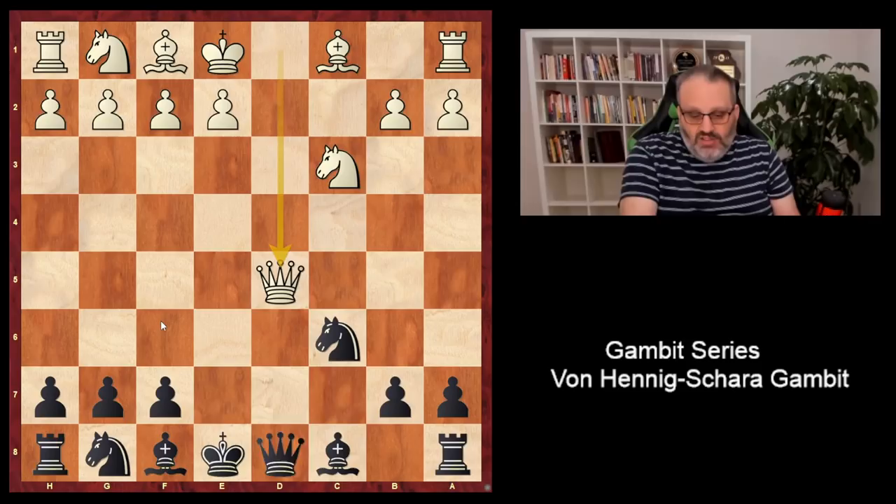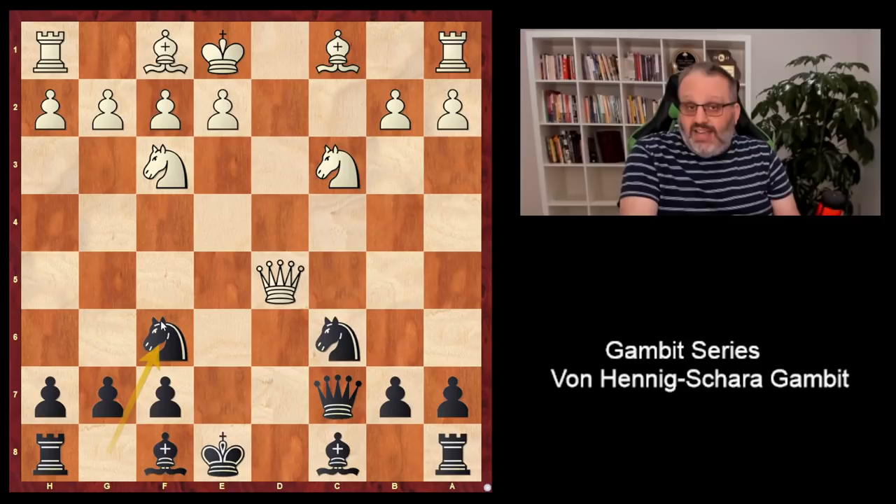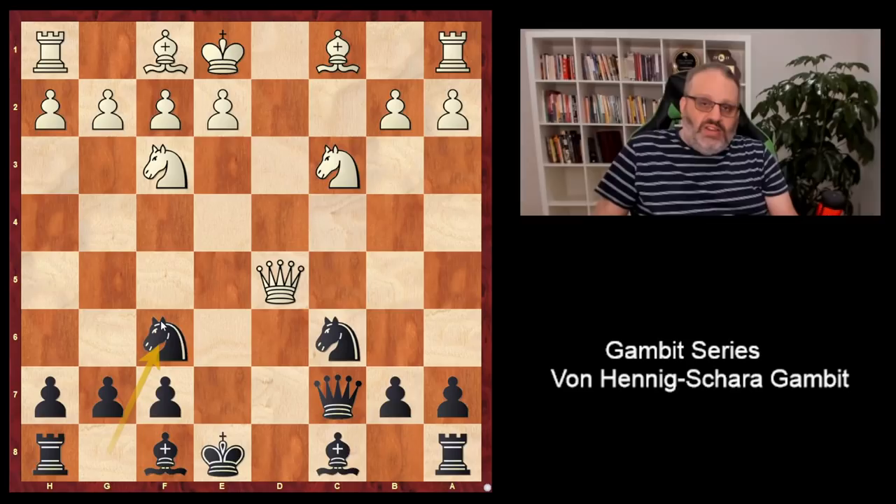Queen takes is the preferred move. Black doesn't want to trade queens — black wants to harass white's queen. Queen c7 is the main move. Knight f3, knight f6 attacking the queen on d5. Now here we have a split: white can play queen d3 or queen b3. We'll look at queen d3 first.